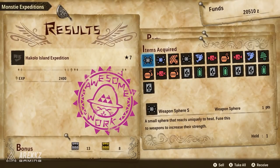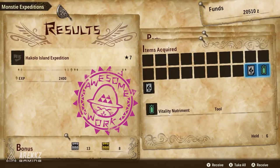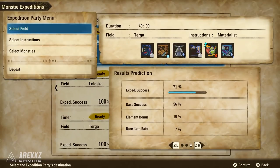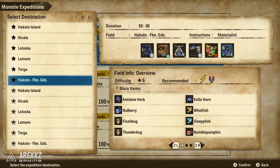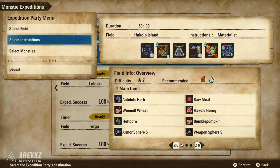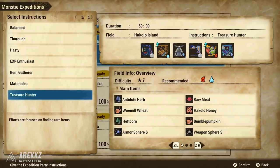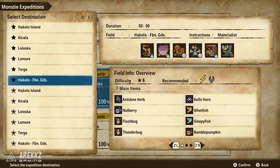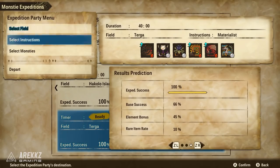Let's start with expeditions, given that this is the thing you can set up and leave running whilst you go off and farm. Head over to the stable and speak to the stable hand. Scroll down to monster expeditions and set up your expeditions to send them out to whatever field they can handle. Once you get to the end of the game you'll unlock higher rank locations — I've typically been using those because they seem to yield the best results. Pick your location, ideally high rank. Under instructions, select treasure hunter, as this focuses on rarer items and yields the best results. Pick your team, send them out, and repeat this process.